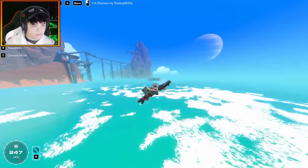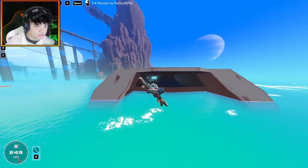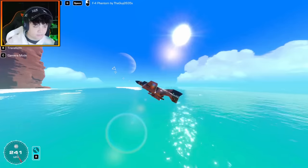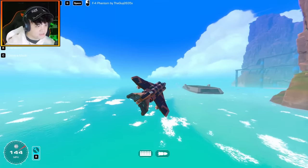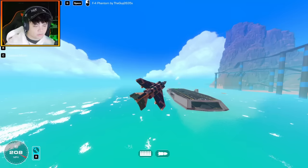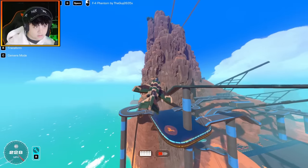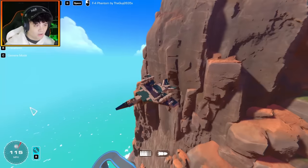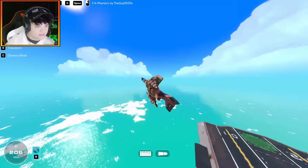Here we go, flying through the carrier — my favorite thing to do on this map, so addicting. I grazed the bottom but that's okay. We have rockets too — let's attack the mountain. Pull out, pull out! That was close. This feels awesome to fly, with the landing gear too.